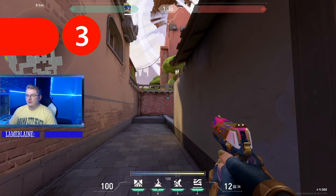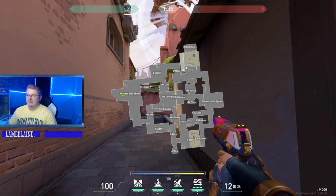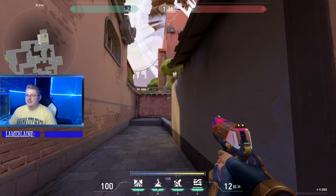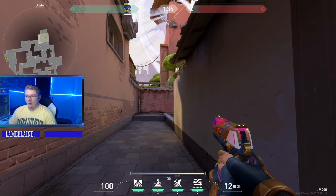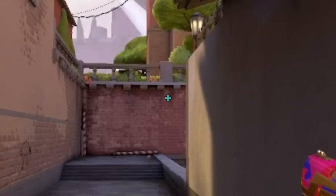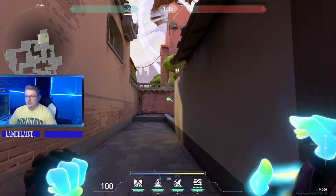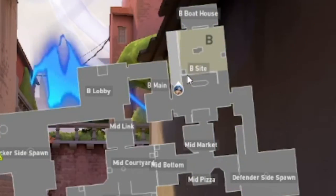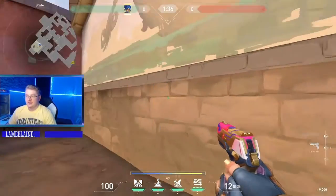For our next tip, if you want to stun this back corner right here where these boxes are — people like to camp right there — you're going to aim at the middle of that wall using these two notches. You'll want to stand back a little bit further, otherwise you will get concussed. Aim between these two notches, shoot your bolt, and it'll stun this back corner right there, allowing you to push out and get a kill.